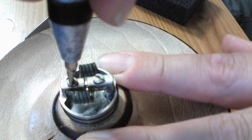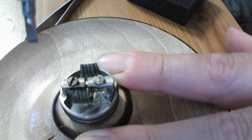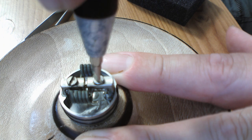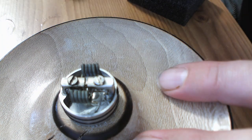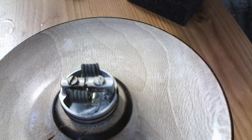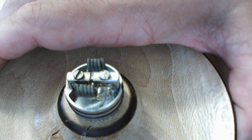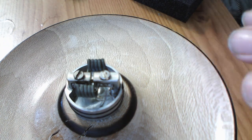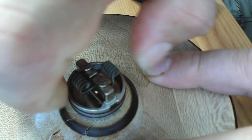That's the coils installed — it's literally that easy. I pre-cut the legs because I've been using these coils in this RDA, but it is literally that easy to build in. The coils do sit quite high — I'll mention that in the pros and cons section later.